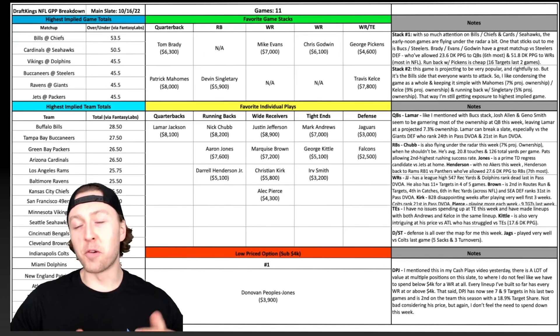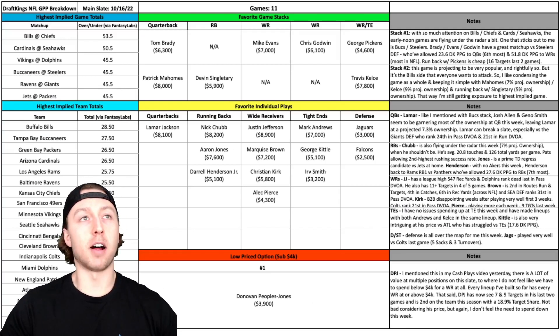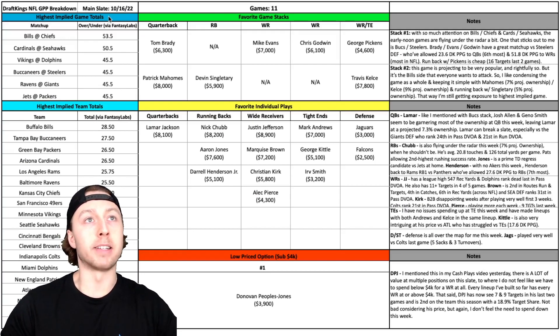What's good everyone? Hope y'all are having a great weekend so far. Today I'm going to be breaking down some of my favorite tournament or GPP plays for this week 6 NFL DraftKings main slate. Like I always do, I'm going to go through a couple of my favorite game stacks, some of my favorite individual plays and stacks, and then wrap up the video with a low-priced option or some 4K wide receiver play. Let's dive into my spreadsheet here, and we're going to kick things off in the top left-hand corner with those highest implied game totals.